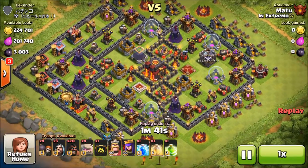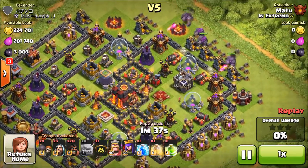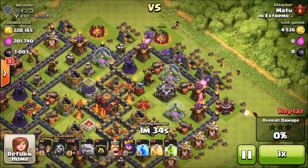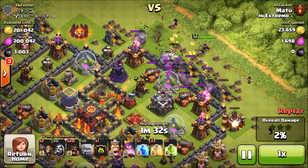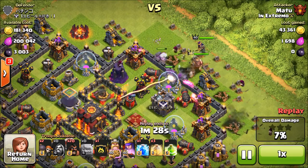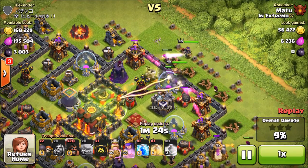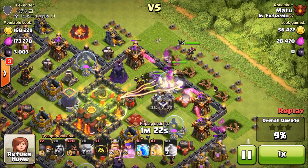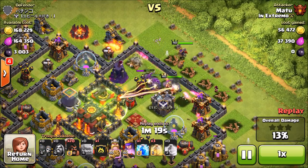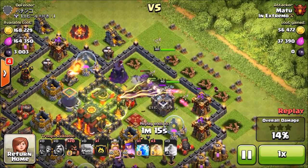So if we take a look at this attack, he didn't have any heroes so that was easy for me. I brought a lightning spell but he didn't have any clan castle troops so that was kind of a wasted spell. I dropped my 4 golems and then my heroes behind. With this army, you only take about 3 wizards to clear off the sides and then you want your heroes to go into the middle.